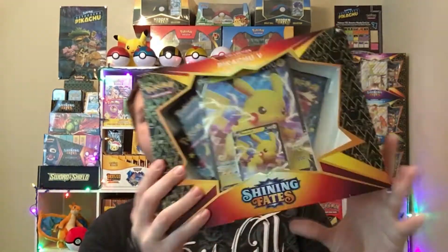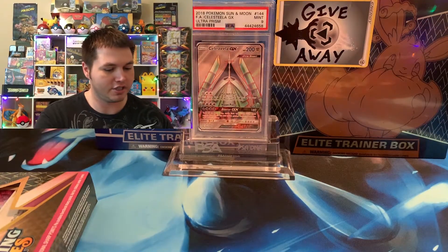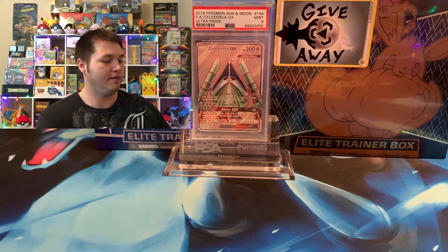Welcome back Poké Purr Nation. Hope y'all having an awesome day today. We got three different packs of Shining Fates, a Bundle by Pin Collection, a Pikachu V-Box, and an Aldegas tin at the very end. Let's see if we can finally get that Shiny Charizard V-Max.